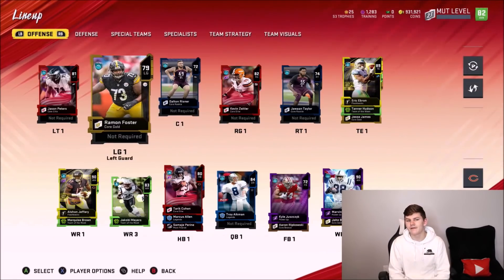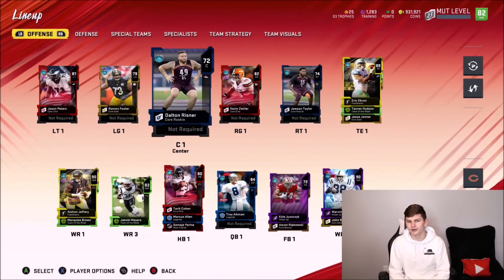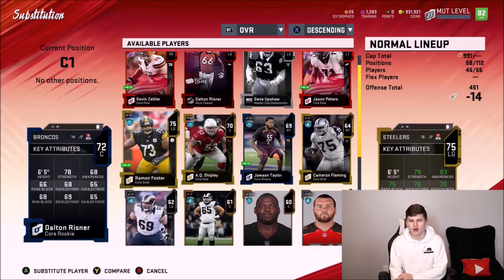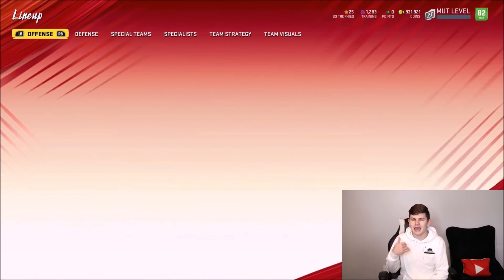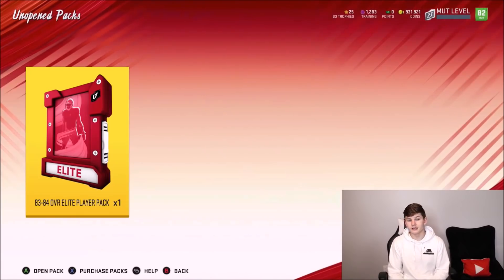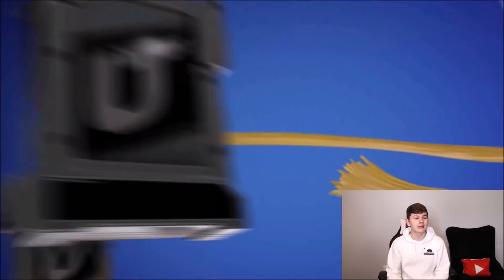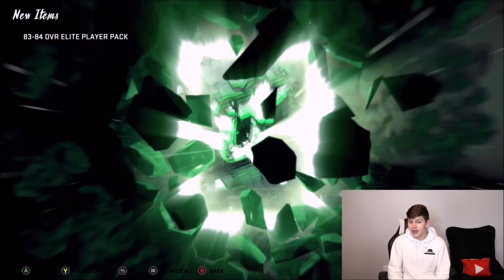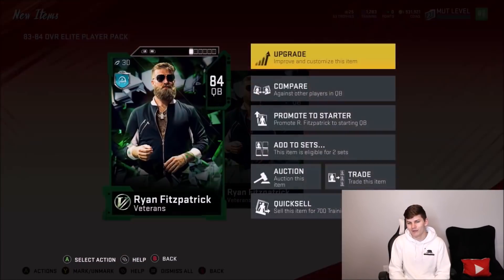I just figured I would kind of have an issue here — this is kind of weird. My center is Dalton Risner, and I just pulled left guard Dalton Risner. It's a little bit weird. So we're going to have to go ahead and put Foster actually at center, and then put Risner at left guard. That was a little bit weird. But now let's get into the 83-84 overall elite player pack.